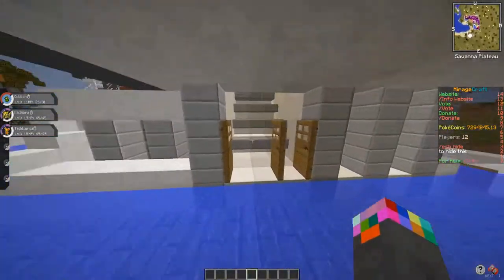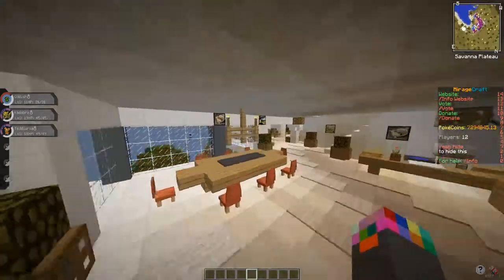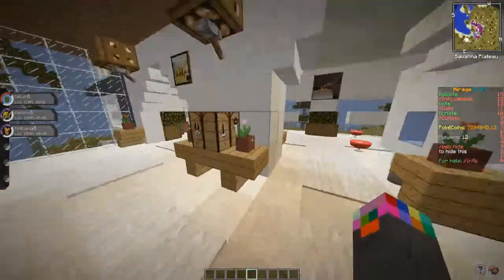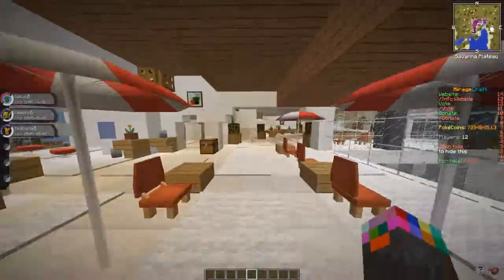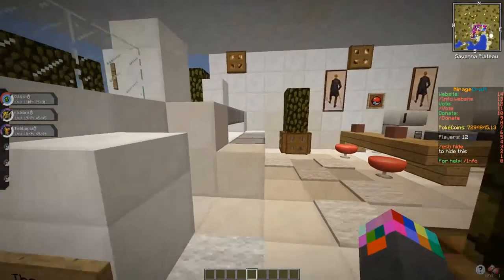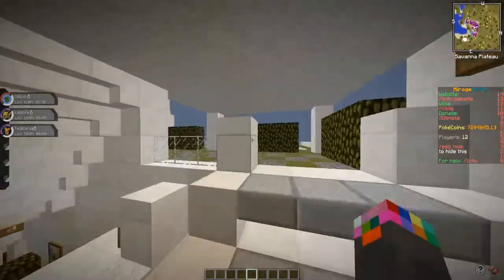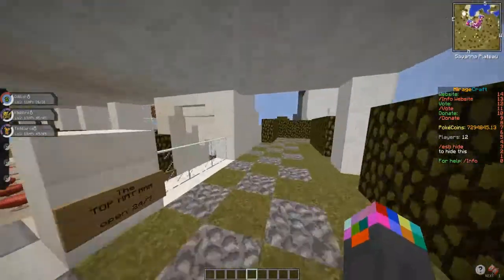I did another pool but it was kind of trying to recreate those pools they have on mountains — where they flow into a lower pool. The other one, yeah — like water fountains. And the Top Hat Bar — open 24/7! Sounds like my kind of bar. You can fly your Pokémon in and come on over.